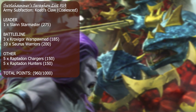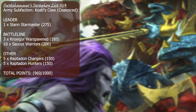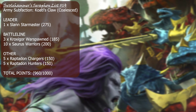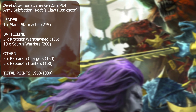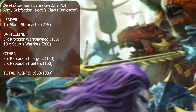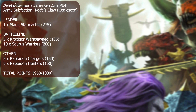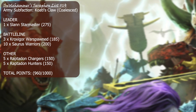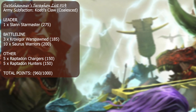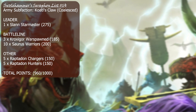Now we're on to the list. The first list will be Kotal's Claw, under the Coalesced sub-faction. We have what's in the army box: a Slann Starmaster, 10 Saurus Warriors, 5 Raptadon Chargers, and 5 Raptadon Hunters. Then we're taking the Croxagors kit to make Croxagors Warspawn, the new variant, just to fill out points. Kotal's Claw makes Croxagors and Croxagors Warspawn battle line and also buffs Croxagors and Saurus Warriors in combat. Your Slann Starmaster is an insane cast 3, unbind 3 caster. Raptadons are there to support, be fast and mobile, and the skink synergy works with Croxagors in an interesting way. This rounds out the list to 960 points.